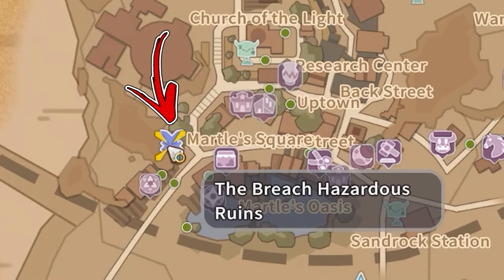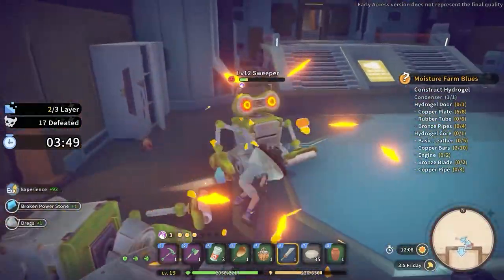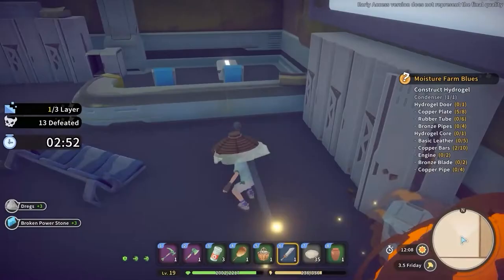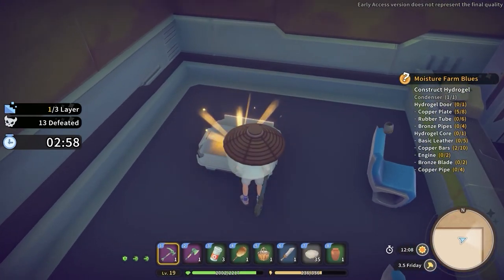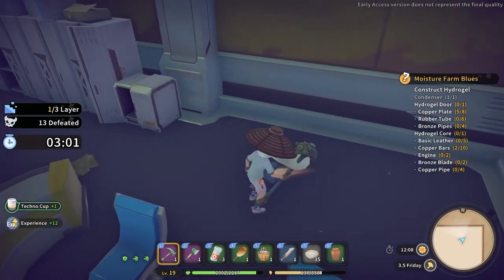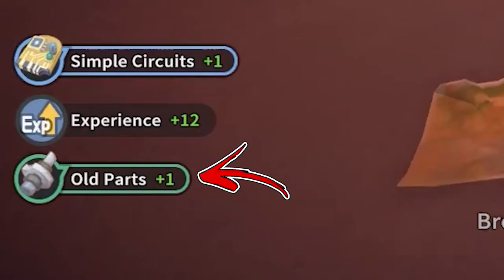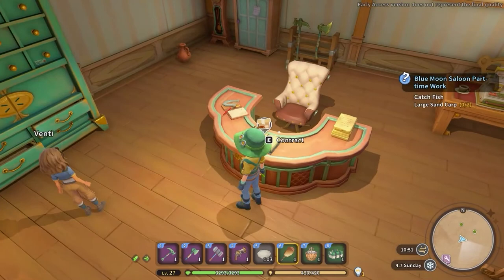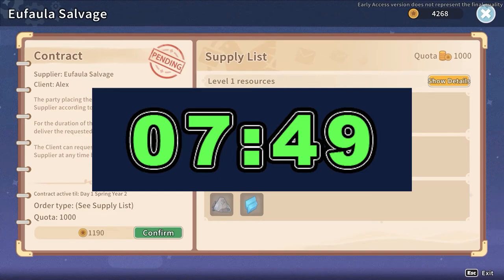For the most efficient method, progress in the mine storyline until you unlock the Bridge Hazardous Ruins in the bottom left corner of Sandrock City. In this dungeon you will find many robots to defeat, all with a good chance to drop old parts. You will also find several white treasure chests — after looting them, mine them down, as destroying the chest always rewards you with one old part. These white chests are also found in secret ruins and quest dungeons. For a passive way, use the Ophala salvage contract explained previously.